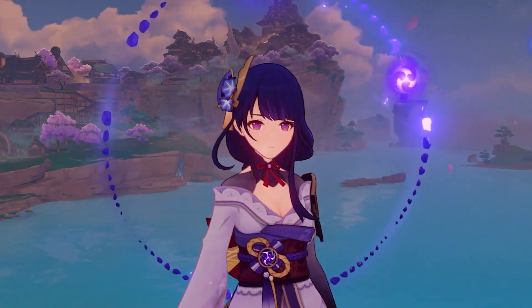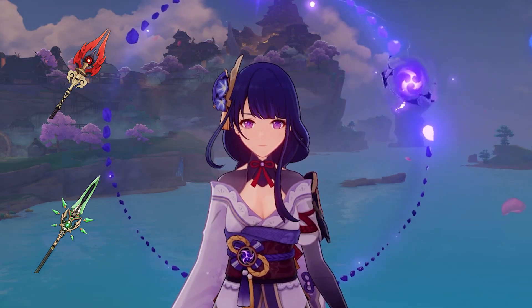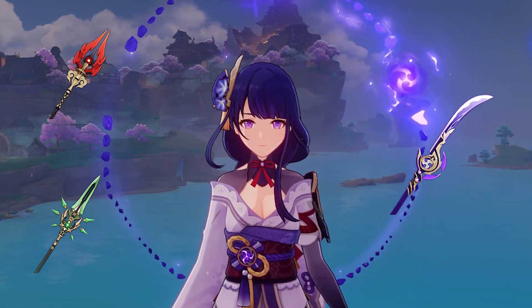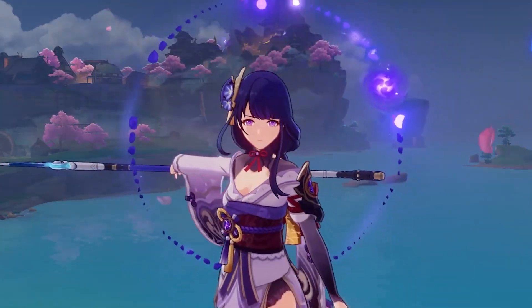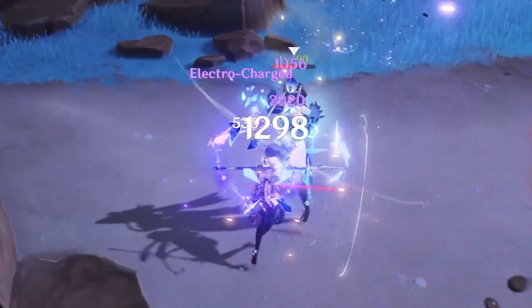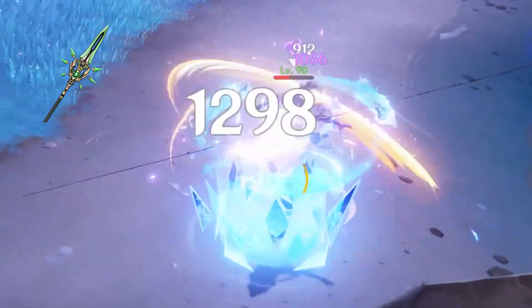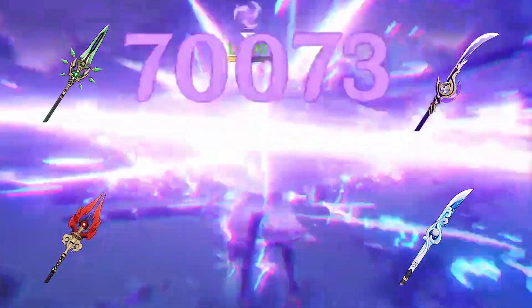But before I moved onto Xiangling's testing, I still wanted to know more. What about the other popular 5-star weapons? What about Raiden's best in slot, Engulfing Lightning? The final 4 weapons I tested with Raiden were Primordial Jade Wing Spear, Staff of Homa, Engulfing Lightning, and Wavebreaker's Fin — but this time at R5.